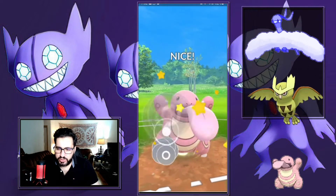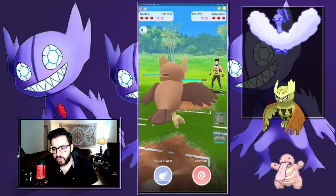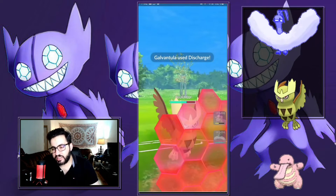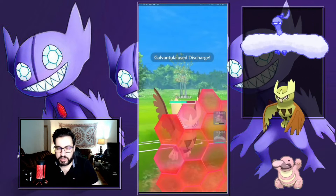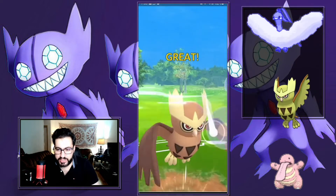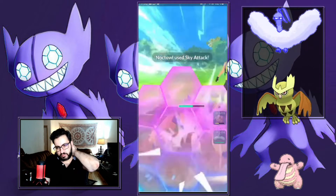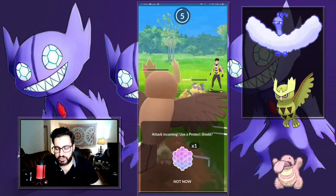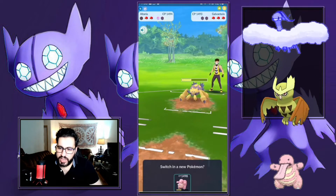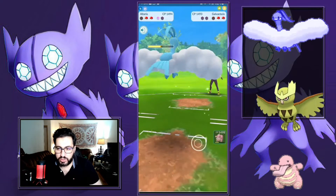It's a debuff team — they throw Frenzy Plant. I aggressively swap to see what they have in the back. They have Galvantula, they were slow on the swap. They throw Discharge, which means my Sky Attack and fast moves are still not debuffed — I can still do neutral damage. My Pokemon is bulky, their Pokemon is squishy. I shield and tap my screen, throw my moves. I would like them to spend a shield here. They do — now I can just let this thing go, they have to throw, they can't just farm me all the way down.